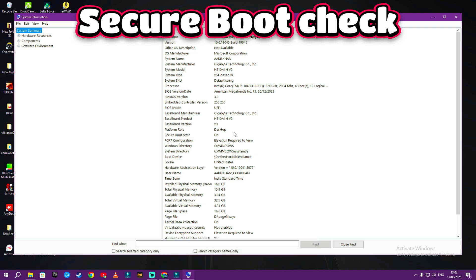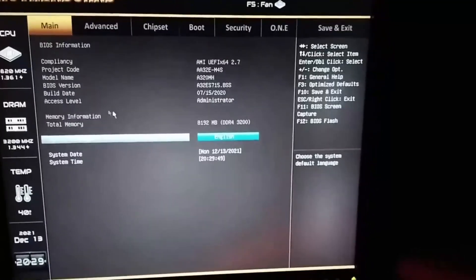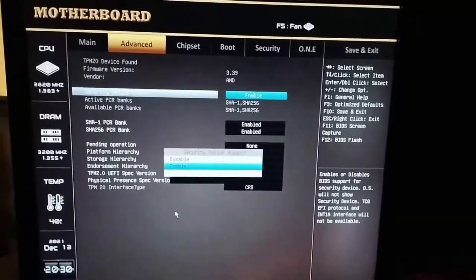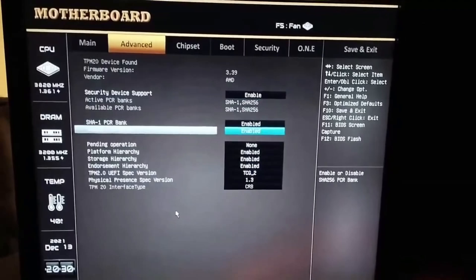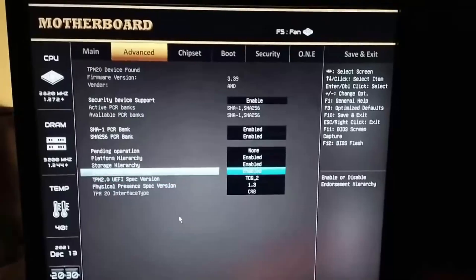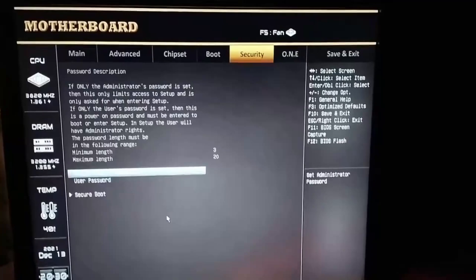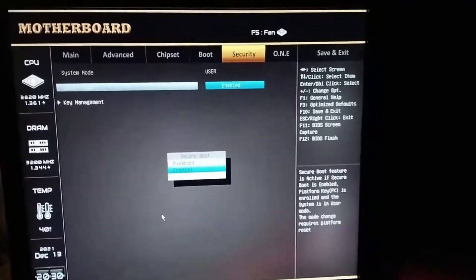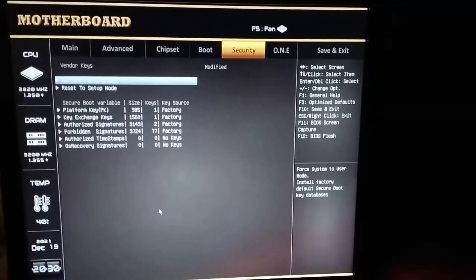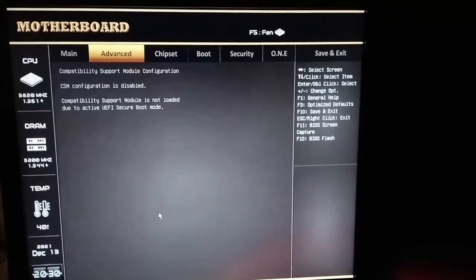Then restart your PC and spam F2, F10, or Delete during boot — whichever your motherboard uses. Inside BIOS, find TPM, fTPM, or Security Device and turn it on. Find Secure Boot and enable it, then save changes and reboot. Once you have done all that, your PC reboots, you hit launch game, and instead of that soul-crushing error message, you are in.